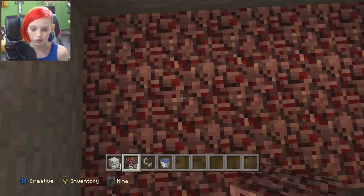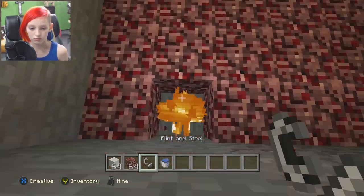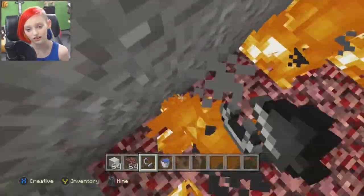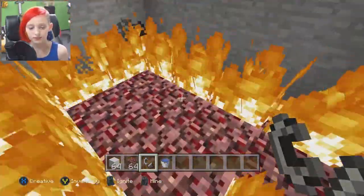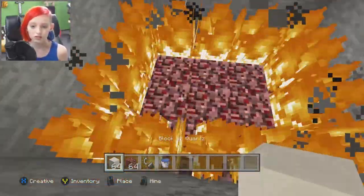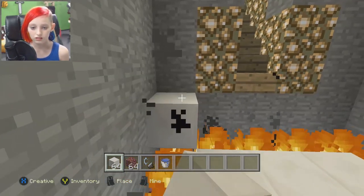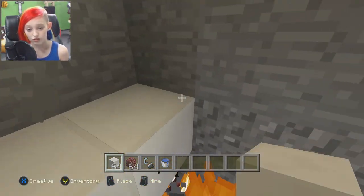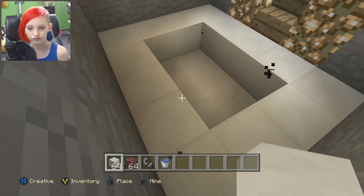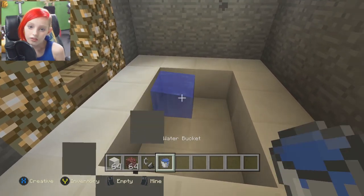Okay. And then once you do that, you want to make a ring of fire on the netherrack — yeah, like that. Okay. And then what you want to do is fill that in with whatever block you're using. Okay. Then you fill the edges, covering up the fire so you don't fall into the fire. But the cinders still burn through so it looks cool. And then, last but not least, the water.